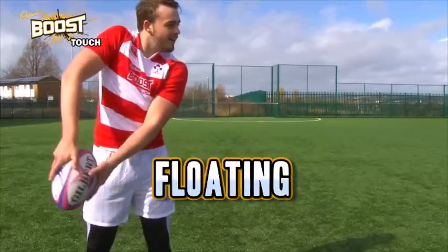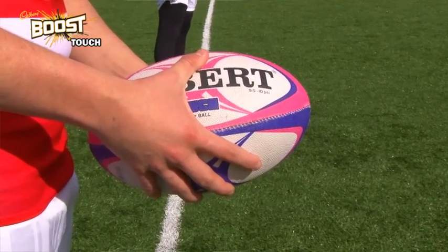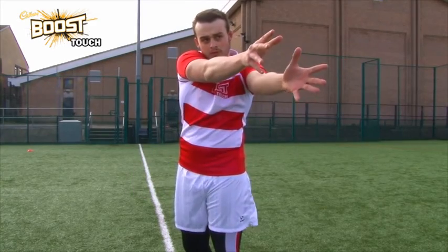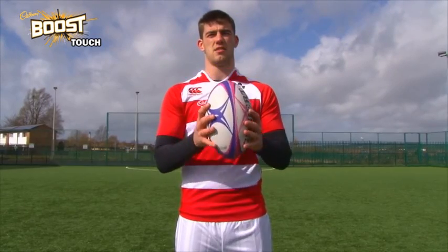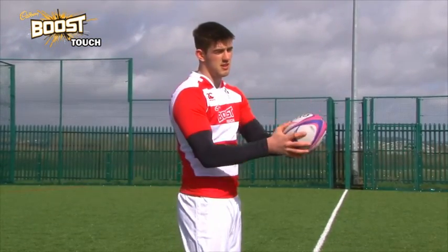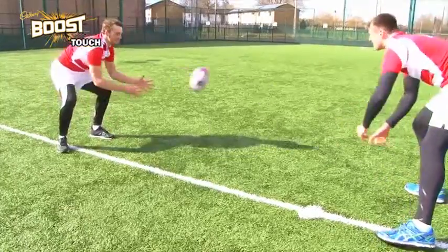The two most common passes are the floating pass and the spiral. Both passes involve holding the ball with two hands, with fingers outstretched. Then the ball is brought from one side of the hip to the other, releasing the ball and following through with the wrists. A spiral pass, which is used for distance and accuracy, involves the backhand rolling over the top of the ball. You can practice the spiral action by passing the ball to yourself. To catch the ball, bring your hands out in front with your fingers spread, so that the pass is a target and so your hands are in view. Try not to grab at the ball by receiving it with soft fingers. You can practice with a friend, challenging each other with difficult catches.